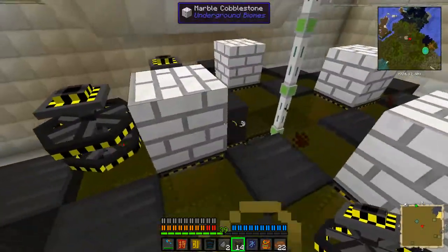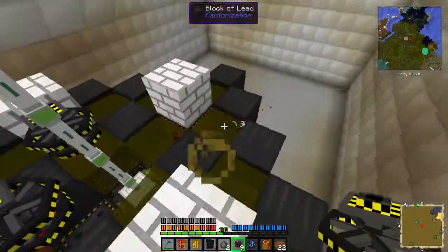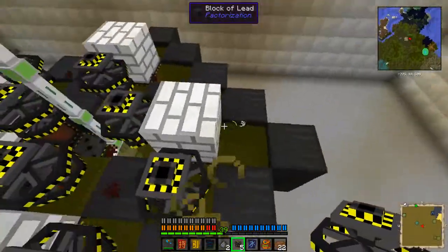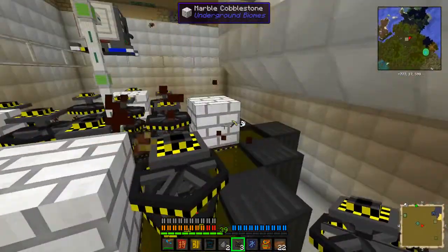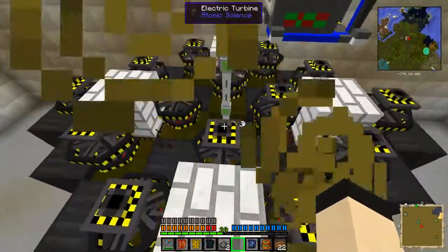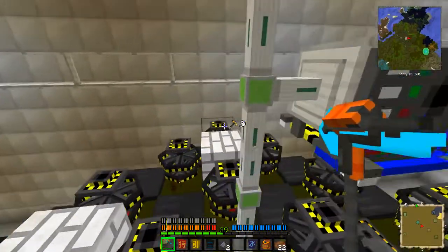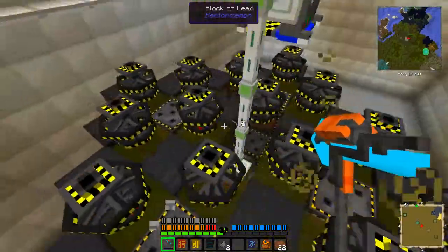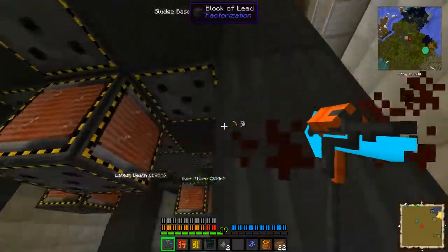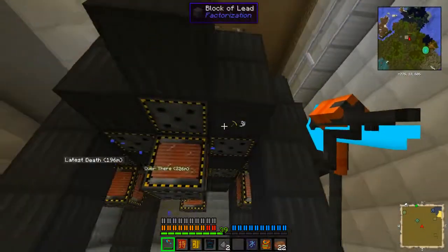I'm going to be placing my turbines now. I'm not entirely sure how much power this is going to generate, and I haven't made the power monitor yet. Let me just do a quick check to make sure everything's in place. Electromagnets — check the bottom, electromagnets — everything appears to be in place.